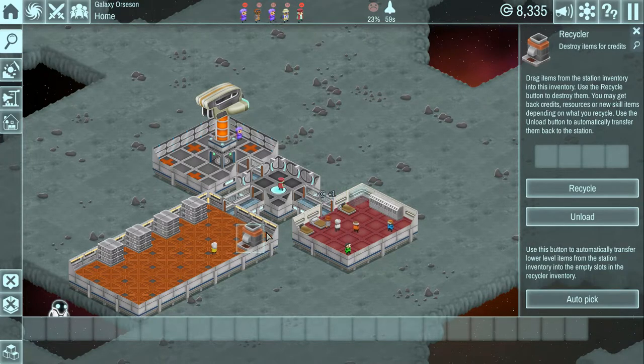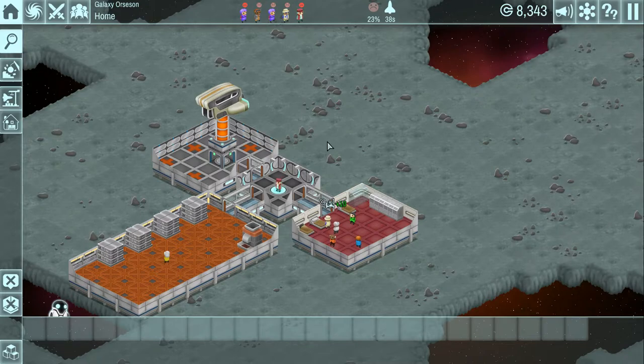The recycler is a pretty interesting thing - when you go on missions you get items, and you can drop them into the recycler. When you hit recycle, it'll spit something else out. Sometimes you can upgrade items that way or get more resources that you need. It's a neat little mechanic.